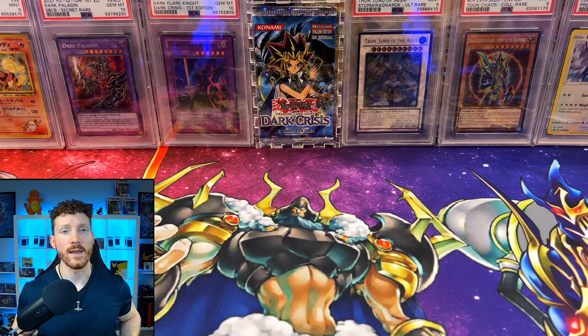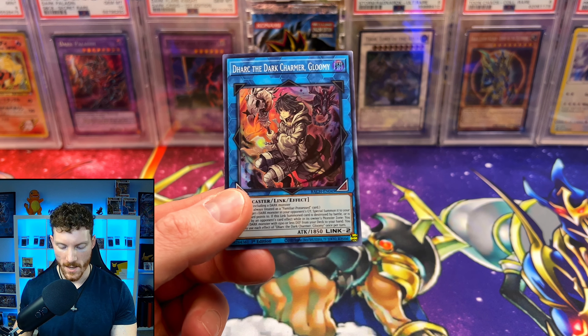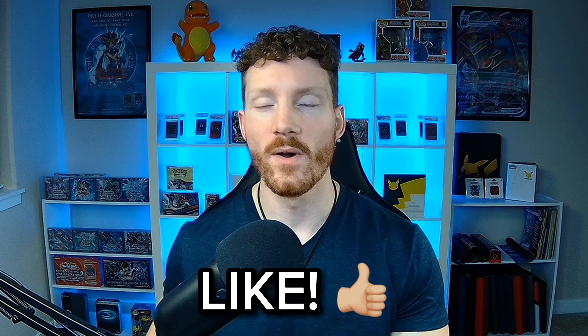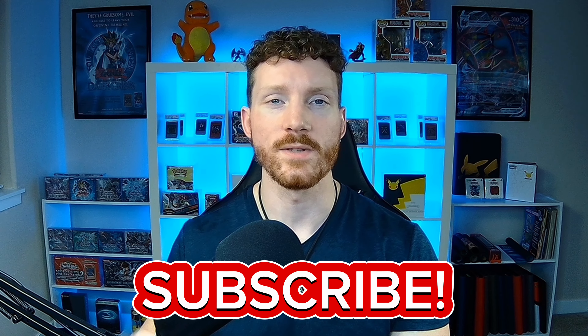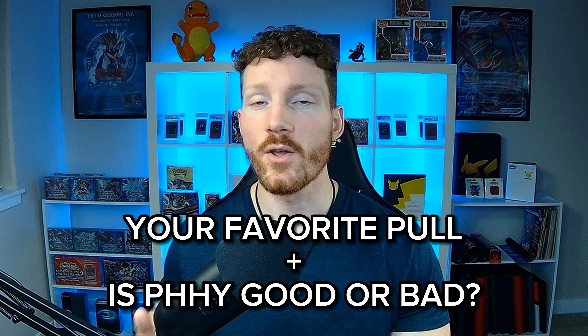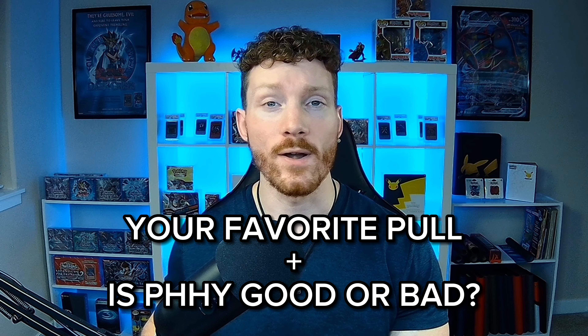Photon Hypernova is finally here. It's time to open up a booster box to see what the hype is all about. But before we get into today's opening, you guys know I've got you with an epic giveaway. Like always, we're giving away this beautiful Dark Charmer Gloomy banner. For a chance to win, make sure you leave a like on today's video, make sure you guys are a subscriber, make sure you ring that bell, and let me know your favorite card pull today and your thoughts on Photon Hypernova. Do you think it's a good set for the meta? Is it bad or is it just right?